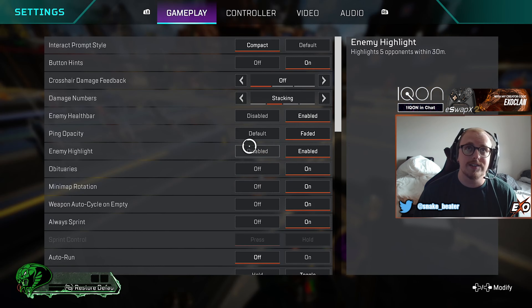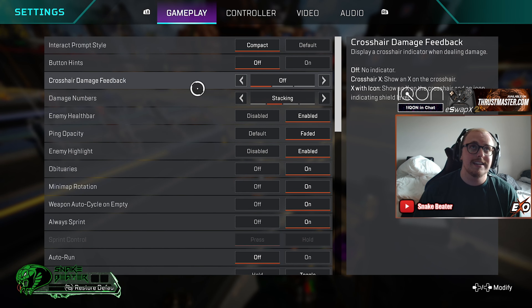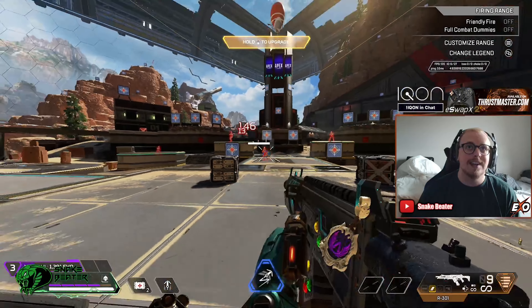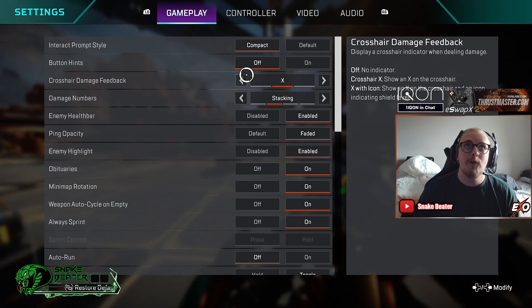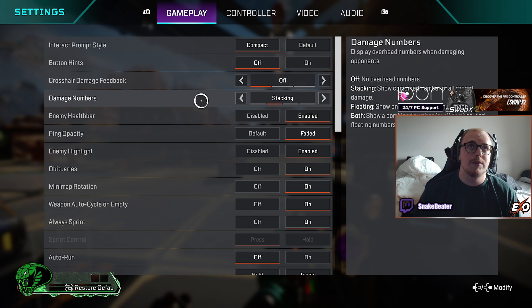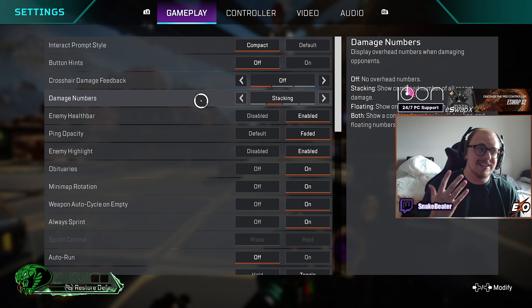You just get told what button to press every single time, so I'd have it off. Next up we've got crosshair damage feedback — I have it off. If you quite like the idea of having it every time you shoot then go for it, but I find it clutters my screen a little bit too much and I can't actually see myself shooting the enemy.